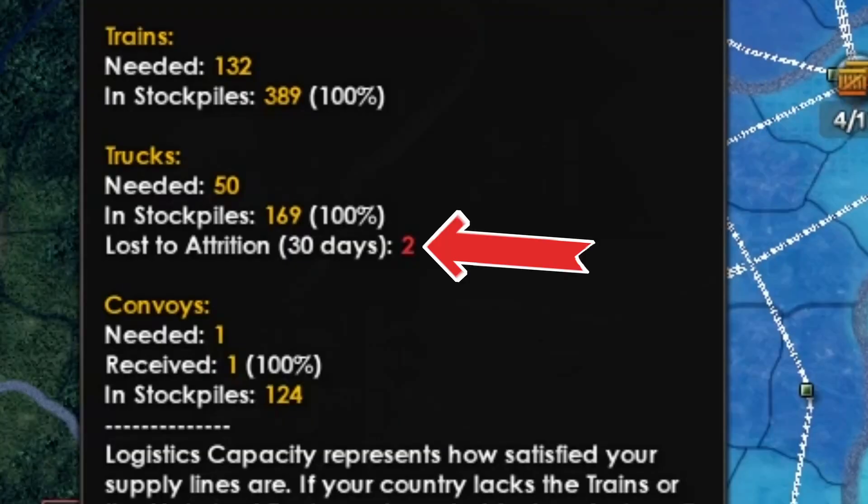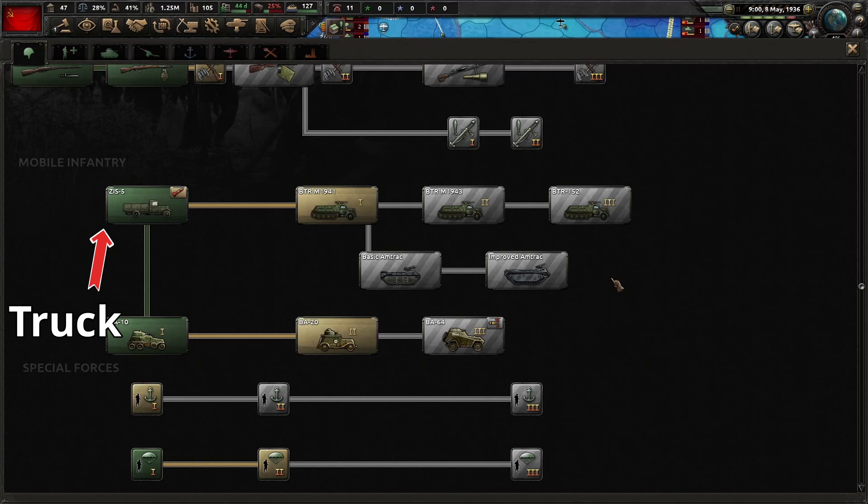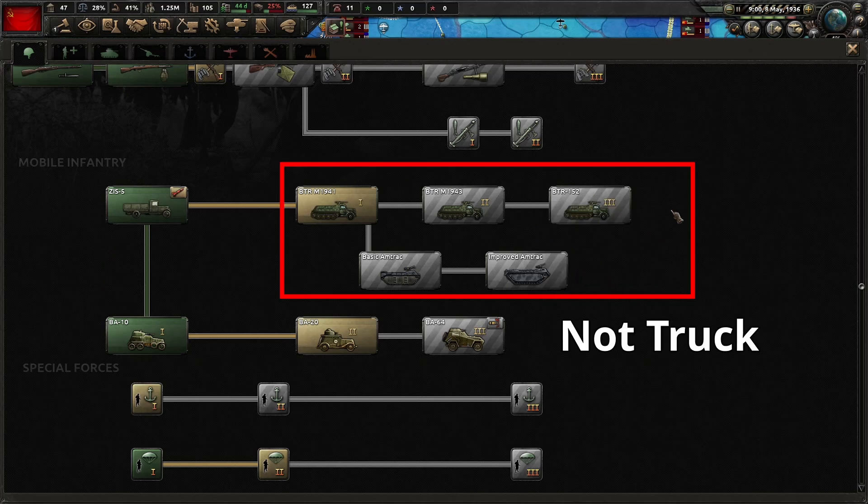Keep in mind that trucks can also be lost to attrition. You only need to change from horses to motorized in regions where you are consuming supply — otherwise you're just moving trucks out of your stockpile for no good reason. Mechanical vehicles such as half-tracks or amtracks do not count as trucks.